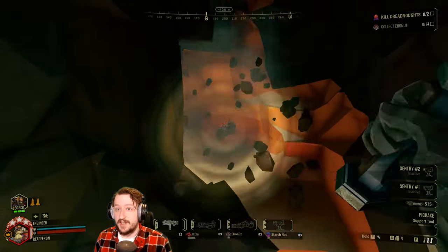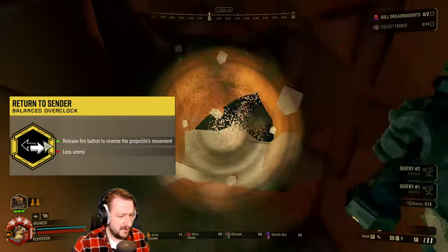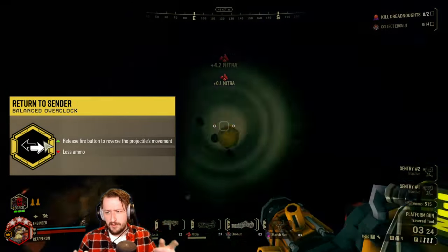Hello and welcome back. Today we're going to be taking a look at Return to Sender, one of the more interesting overclocks for the Breach Cutter. Return to Sender is a balanced overclock that makes it so once you release the fire button, your projectile will reverse its movement.